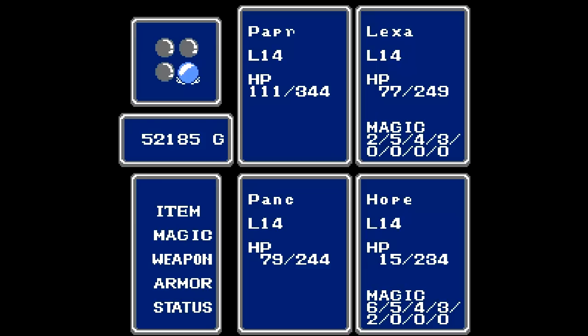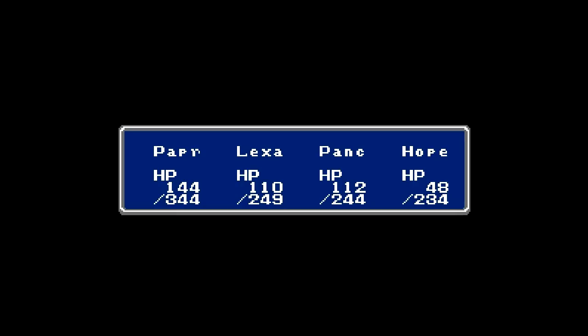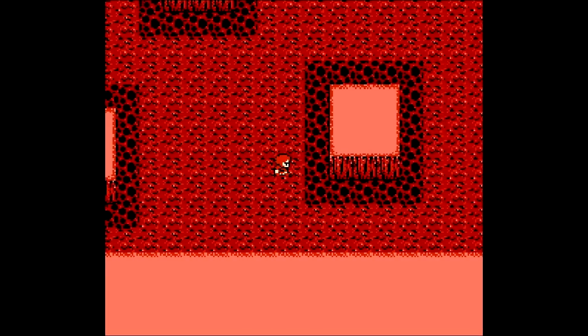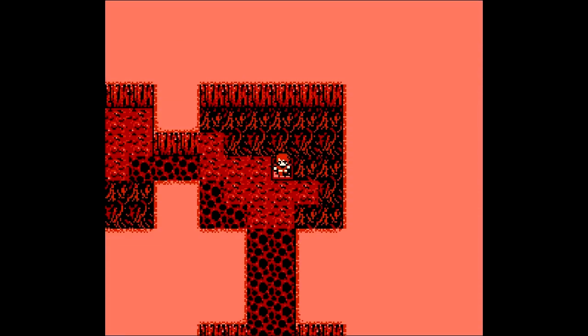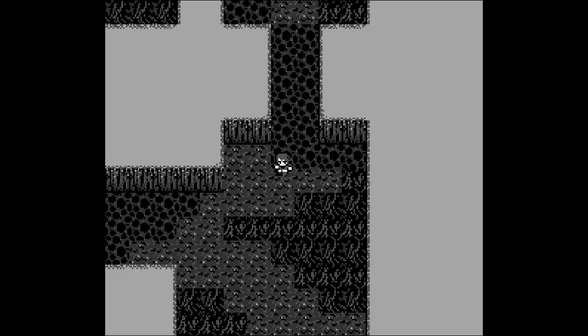But before pressing on, let's make sure to heal up a little bit. I'll use a heal too. Alright, so let's head over here and hopefully we're at the end — yep, there's the staircase. This is another one of those rooms filled with a lot of lava and not a whole lot to do. So to get past all that, what you want to do: go down, left, down, left — and that'll take you right to the next level. So we'll do that now.